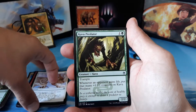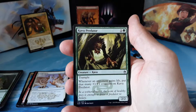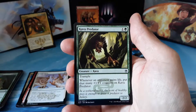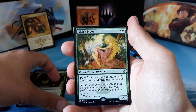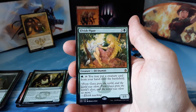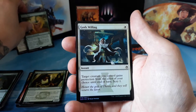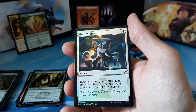Our final uncommon is a Kavu Predator — one and one green for a 2/2 with trample. Whenever an opponent gains life, put that many +1/+1 counters on Kavu Predator. Our rare is an Elvish Piper — three and one green for a 1/1. You can pay one green and tap to put a creature card from your hand onto the battlefield. Our foil is God's Willing, and we have a Morph token.